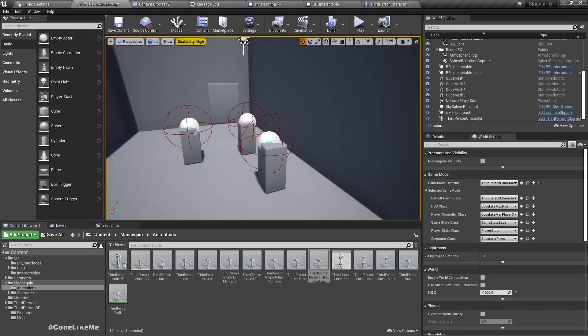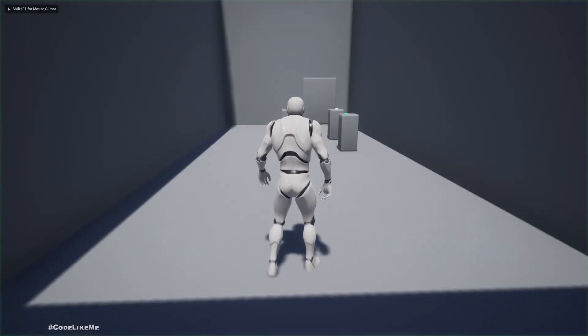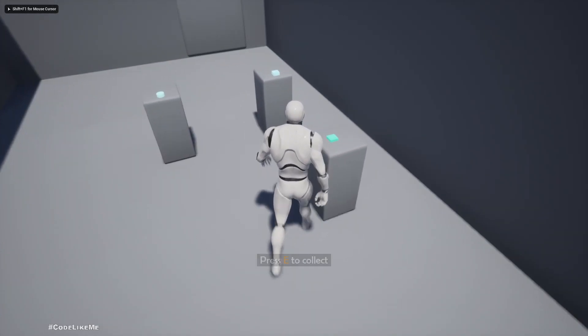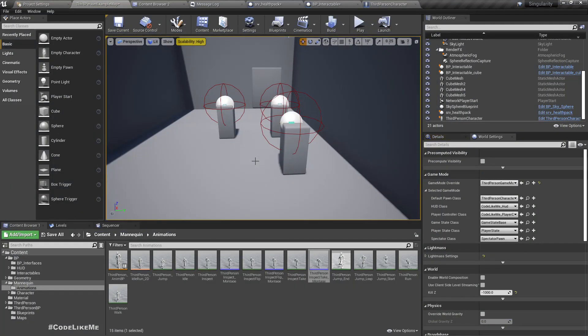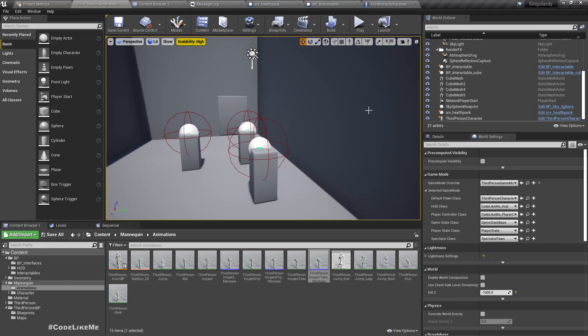Let's check. Okay, the object is now in the hand of the character. We need to collect that object without any other inputs — the object should be directly added to the inventory.